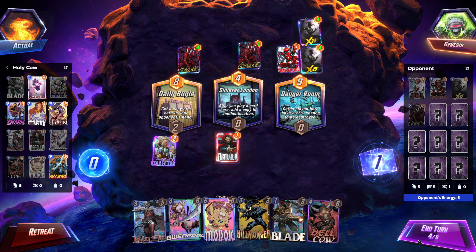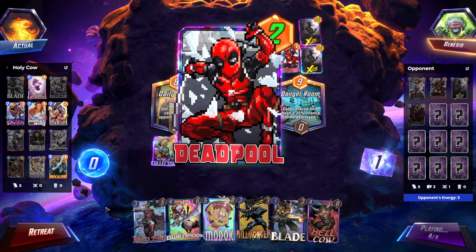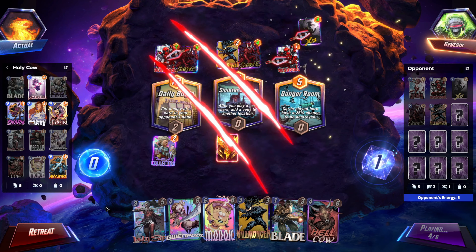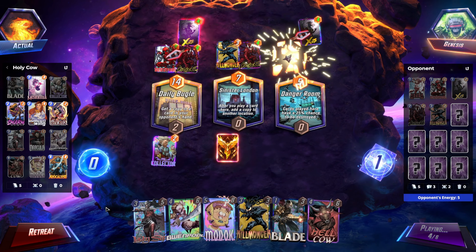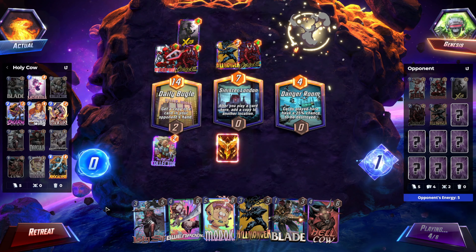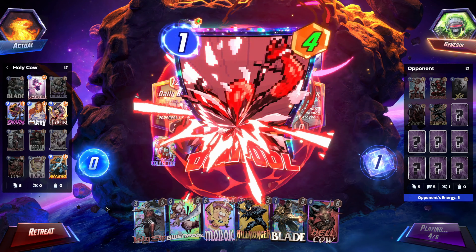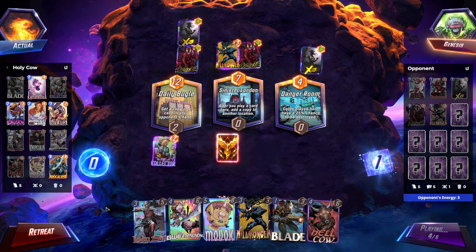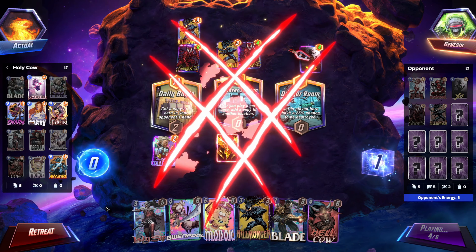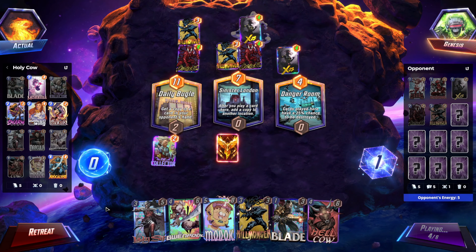We just pray we get Apocalypse in the next two turns and we don't pull Swarm. They needed four extra energy. Alright, we need the next two X-23s - when they both get killed by Killmonger here, we need them to both bounce middle. Middle. Middle. Nope. Don't go middle. Dammit.